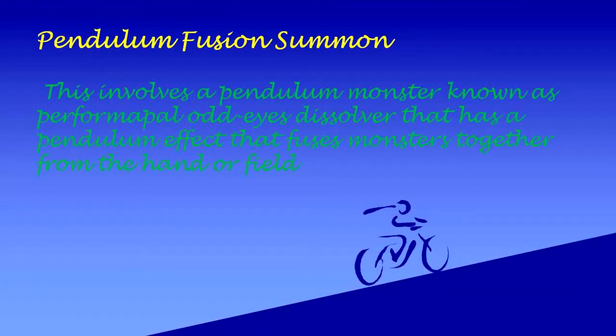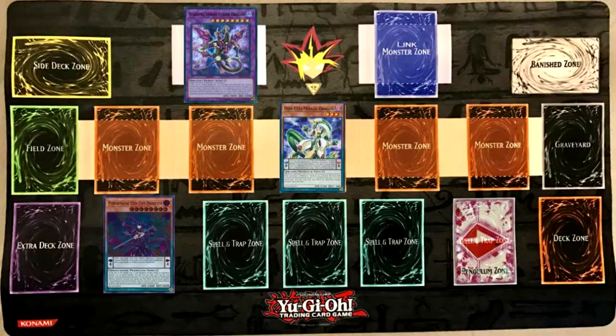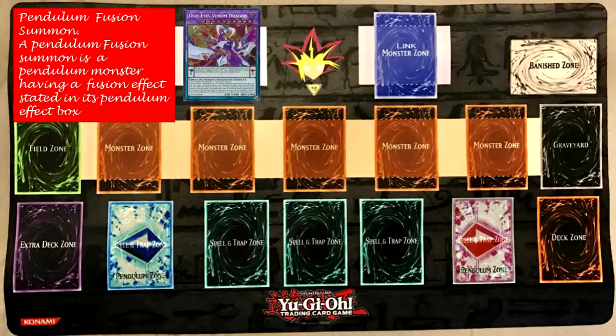Pendulum Fusion Summon: This involves a Pendulum monster known as Performapal or Dice Dissolver that has a Pendulum effect that fuses monsters together from the hand or field. A Pendulum Fusion Summon is a Pendulum monster having a fusion effect stated in its Pendulum Effect.